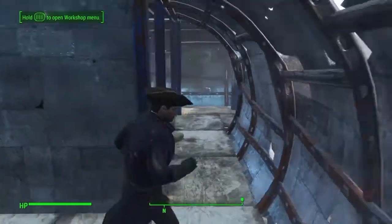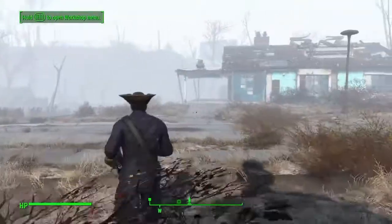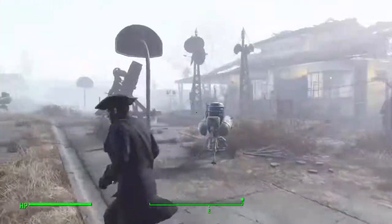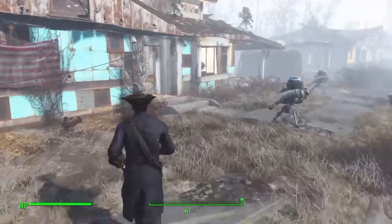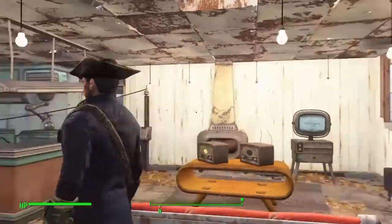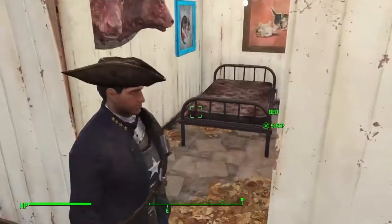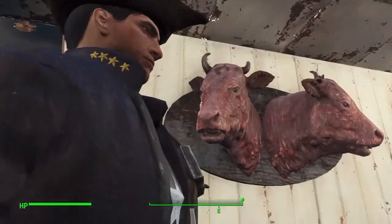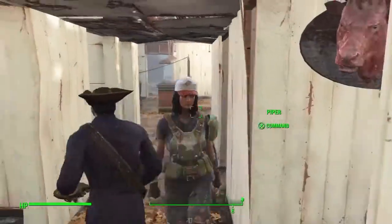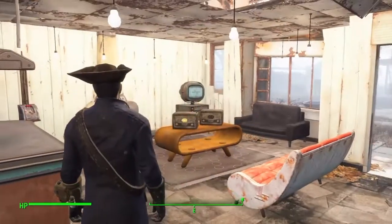Who's the Vault-Tec rep? Well, if you remember in the beginning of the game he came and knocked on your door and told you that you had a space in Vault 111. He's back, and once you find him you can send him to your settlement. My settlement is the Sanctuary. Not only can you send him there but you can also get him to work at one of your trading posts.